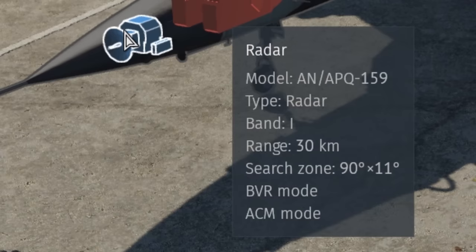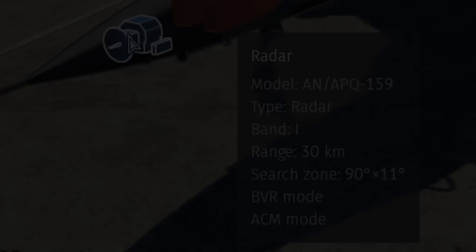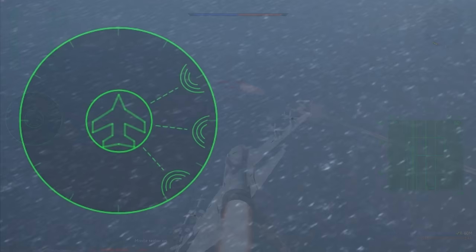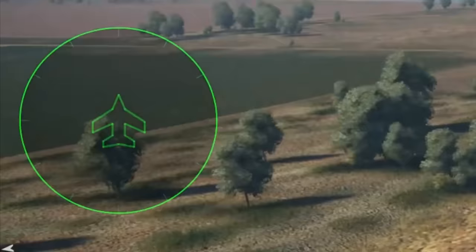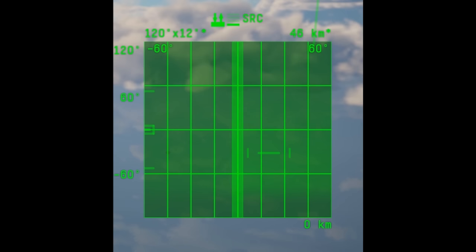If you want to know what kind of radar your plane has, or if it even has one, go to the x-ray mode and look in the nose of the aircraft. If there is a radar, hover over it — it will give you the properties, some extra modes, and ranges, which will help paint a picture of what kind of radar it is. Do not confuse RWR with radar: the radar warning receiver is a completely separate passive system that detects radar waves, and it's found on basically every top tier.